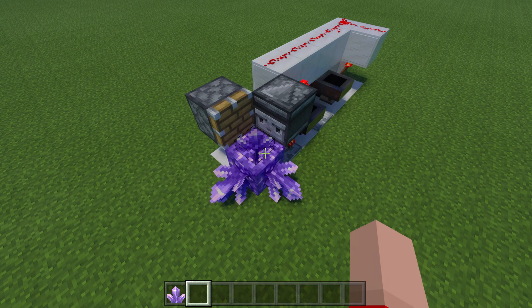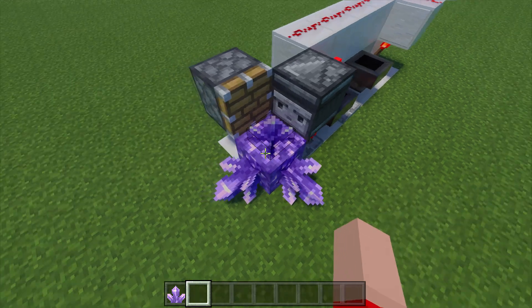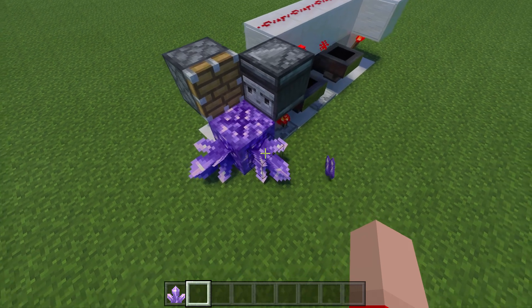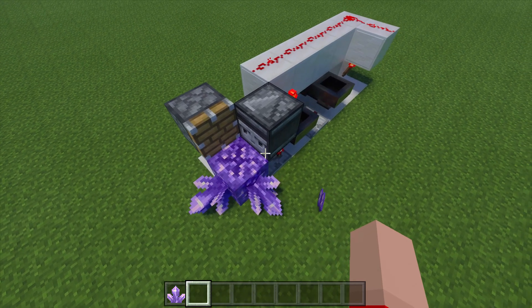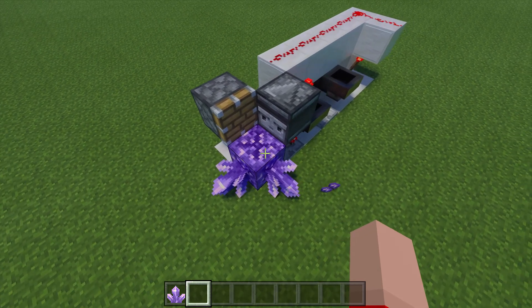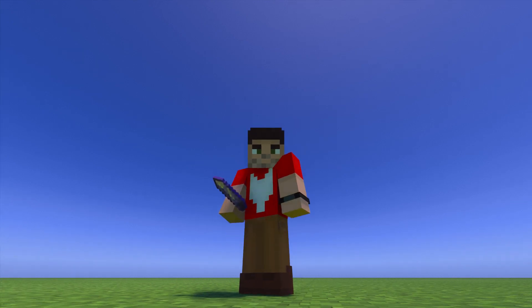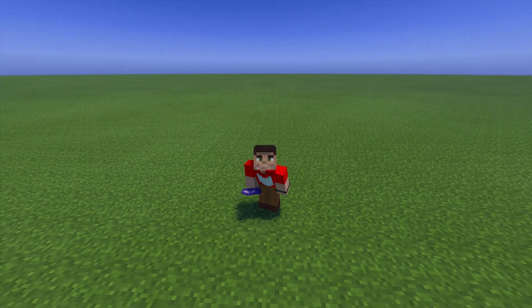As far as the collection system goes, I'll leave that up to you. Because we have this block being powered by the comparator, if we place hoppers around it, that is going to cause the hoppers to lock, therefore not collecting any of the items. I would recommend placing a hopper minecart underneath the budding amethyst and then placing some glass blocks around it. And that is how you make the automatic amethyst shard farm. This is going to be the end of today's redstone tutorial — I really hope you all enjoyed. This has been Rogue Fox, and I will see you later.